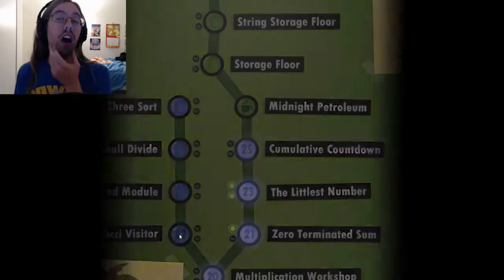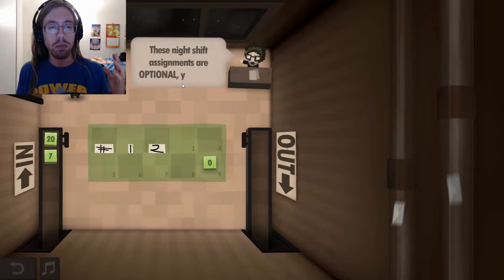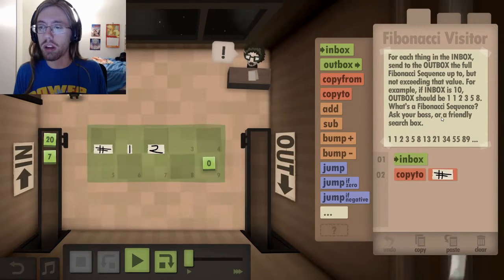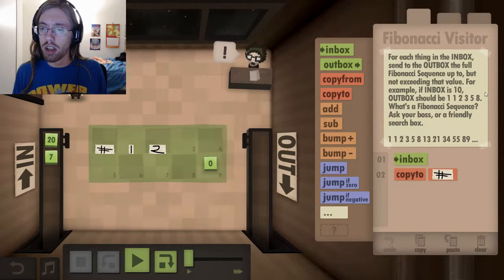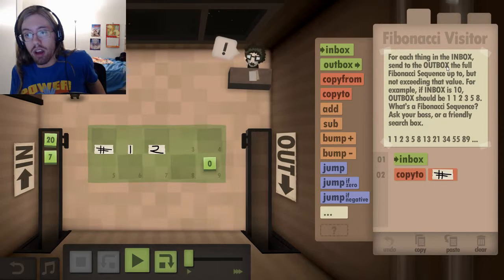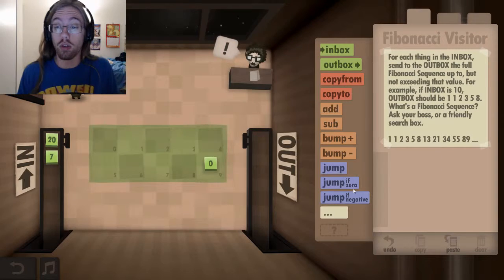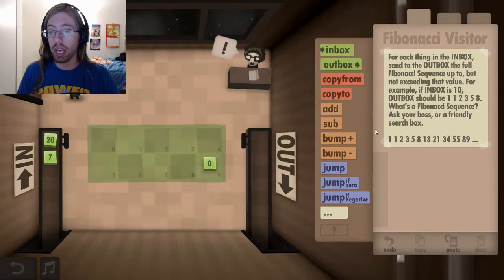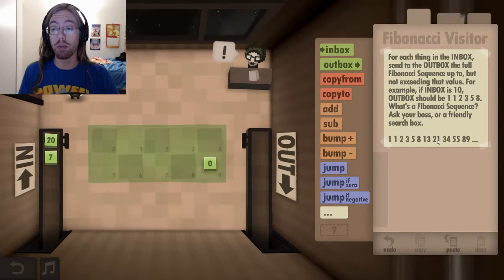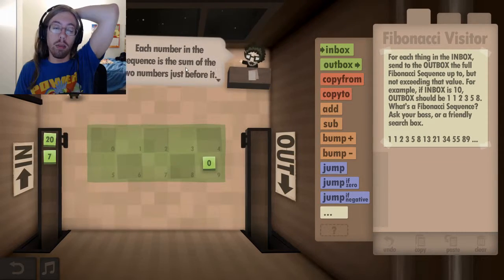Now I can either have cumulative countdown or do the Fibonacci one. A Fibonacci sequence is like a string of numbers - I don't remember for the life of me what the Fibonacci sequence means. I've heard of it before. Just be looking in here through the catalogs for Golden Spiral - I don't know what you're talking about. That might be a reference to Fibonacci. For each thing in the inbox, send to the outbox the full Fibonacci sequence up to that value. Each number in the sequence is the sum of the two numbers just before it.